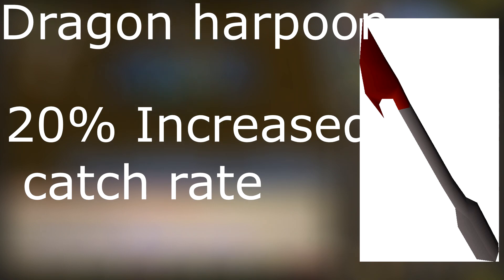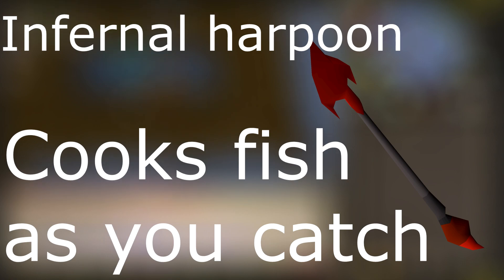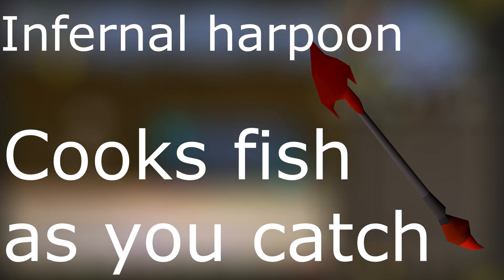The Dragon Harpoon is also a really good item to use while fishing. It has a special attack that, much like the Dragon Axe, raises your fishing level by three levels. It also grants an additional 20% catch rate over the normal harpoon if you're going to be harpoon fishing. If you want cooking experience while harpoon fishing, you can combine the Dragon Harpoon with the Smoldering Stone to make the Infernal Harpoon. This gets you a decent amount of cooking XP, and at Tempoross it will greatly increase the points you get per hour while still allowing you to focus mainly on fishing experience.